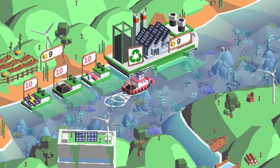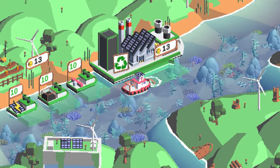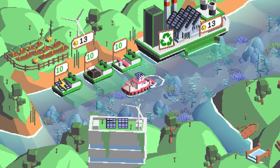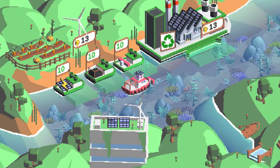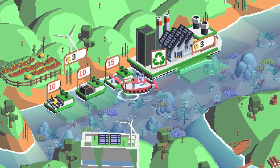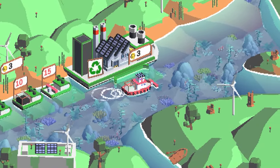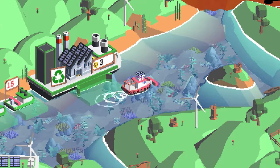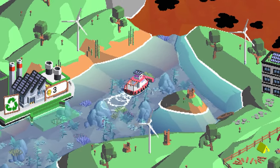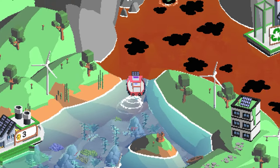Dropping the stuff off, we're going to get an upgrade. There are three options: boat speed with additional solar, contamination capacity, and a slightly bigger frontal scoop — which is the one I'm going for. That's all we can get at this stage, so let's motor out to the next area, which is obviously all contaminated and needs cleaning up.